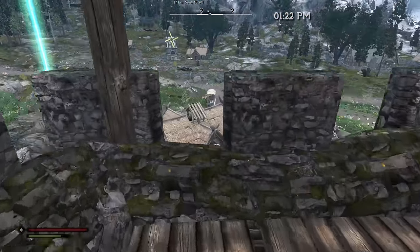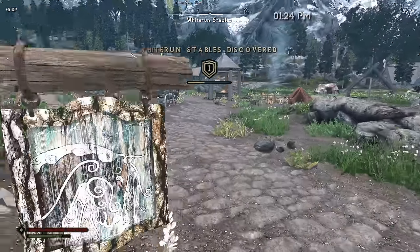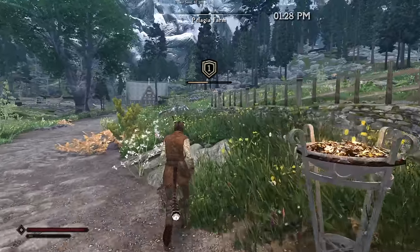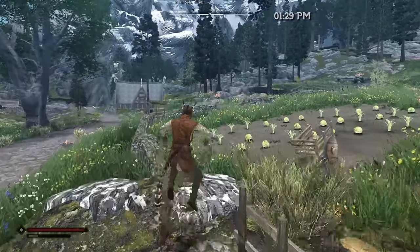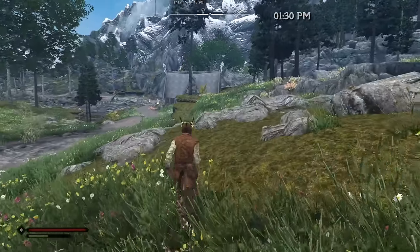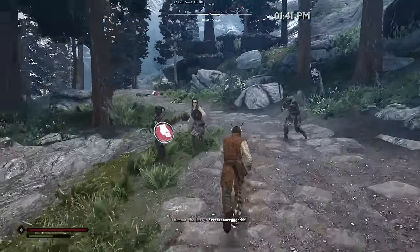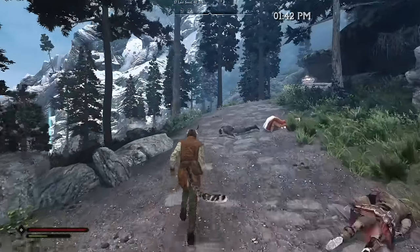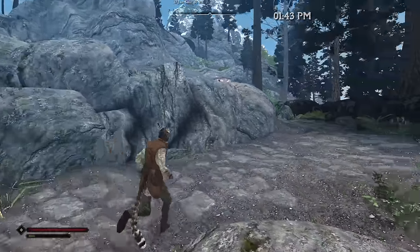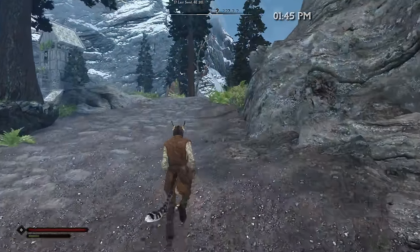We take a shortcut out of Whiterun, get to the road, and take off at full sprint. Through the farm and over the walls — these are hurdles, basically, just like a runner would encounter. We're sprinting and we do not care about whatever's happening on the road here. Just ignore all the corpses on the road; I'm sure it has nothing to do with us.